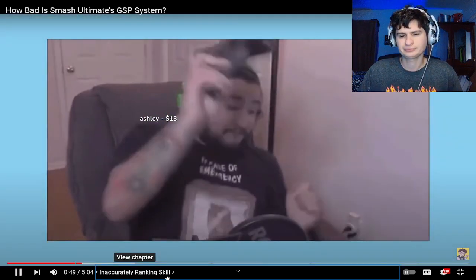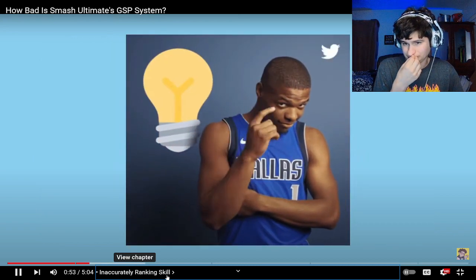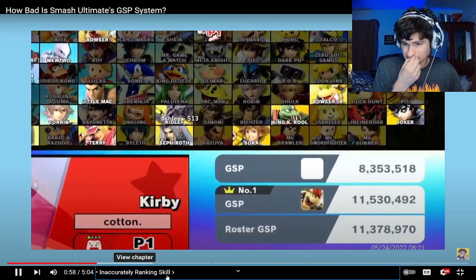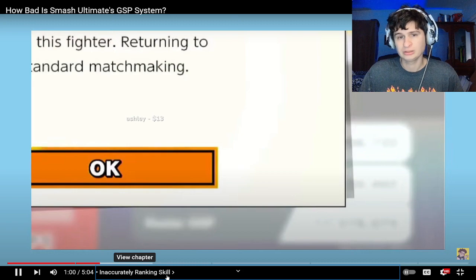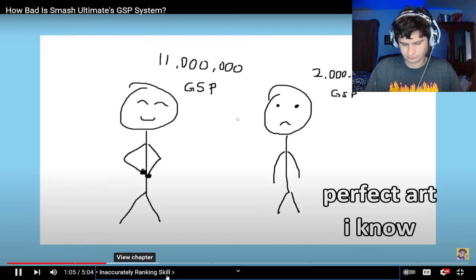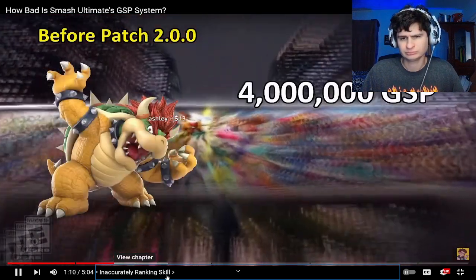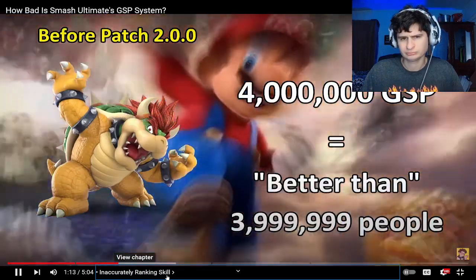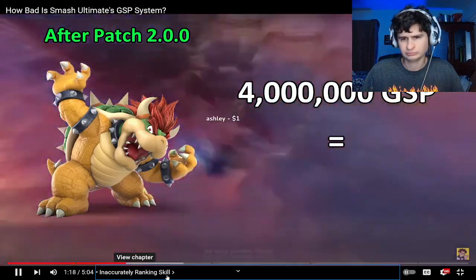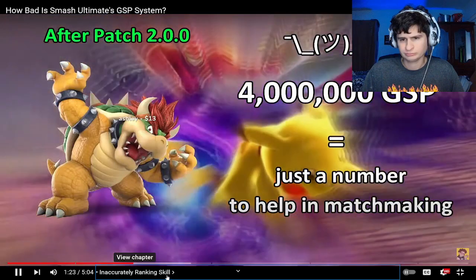If we want to get into why the GSP system fails to rank a player's actual skill level, we need to understand how GSP works in the first place. When you go into the online matchmaking system, Quick Play, you'll see a number assigned to each character in the game — this is the amount of GSP a character has. Before patch 9.0, this number represented how many people had less GSP than you. For example, if you had 4,000,000 GSP with Bowser, you had more GSP than 3,999,999 people. However, after this patch, GSP no longer had this representation and just turned into an arbitrary number that helps in the matchmaking process — nothing more, nothing less.